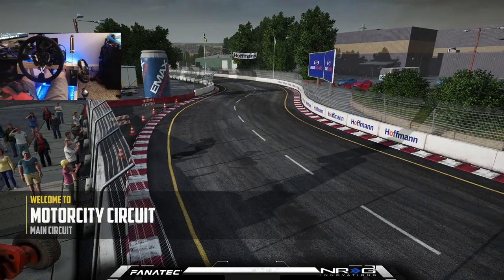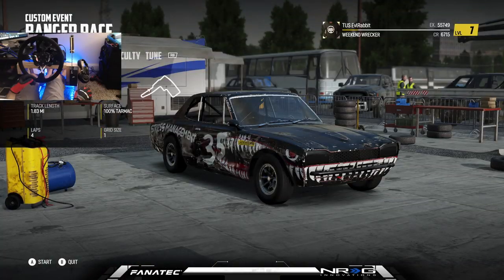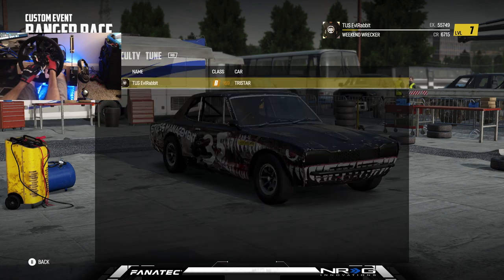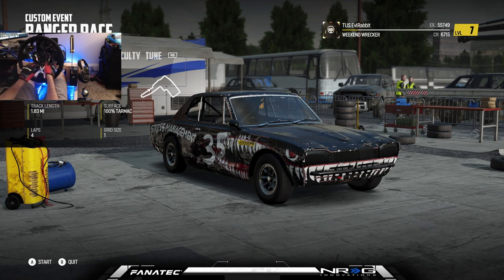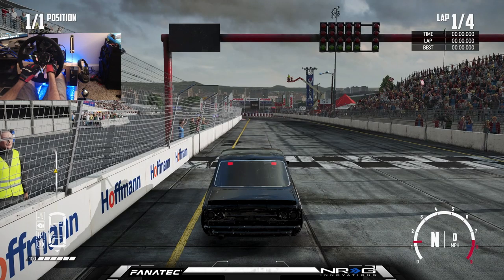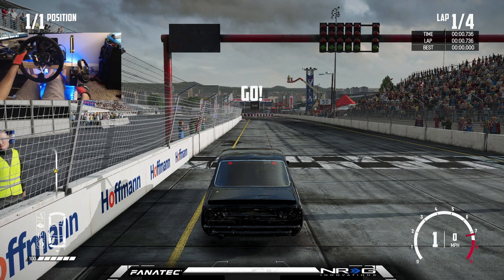We've got the full Fanatec club sport wheel setup with our Energy Innovations wheel, hydro cam braking, everything working 100%. Tarmac, four laps. We have our stiff suspension, gear ratio on short, diff locked, brake bias set on minimum. This is what we're going to run and we're just going to go for it and see how this works, see if we can get sideways.